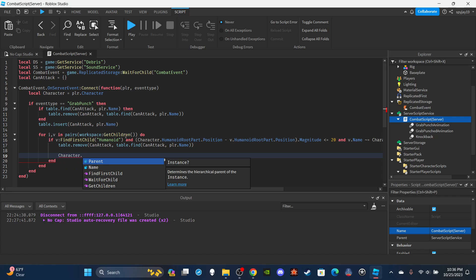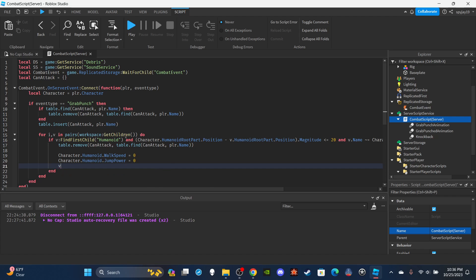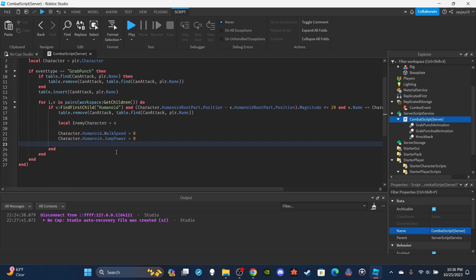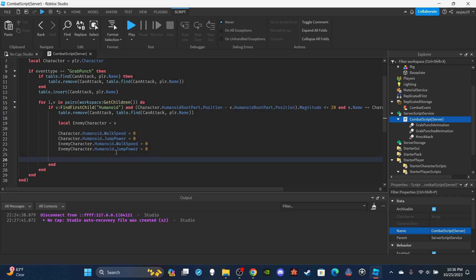Now set some properties: `character.Humanoid.WalkSpeed = 0` and `character.Humanoid.JumpPower = 0`. Make a variable `local enemyCharacter = v` so things aren't confusing. Then `enemyCharacter.Humanoid.WalkSpeed = 0` and `enemyCharacter.Humanoid.JumpPower = 0` — this stops both characters from moving during the grab.